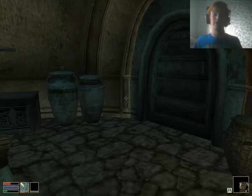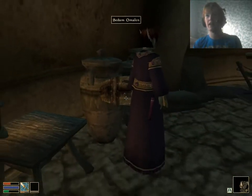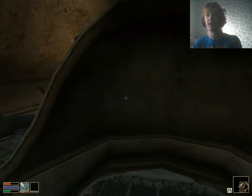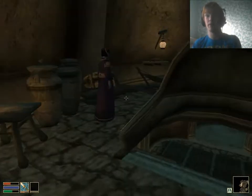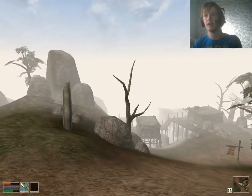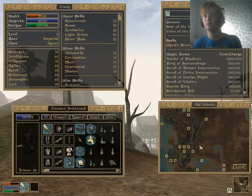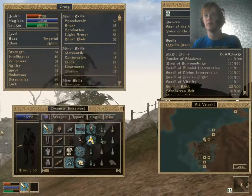Hello again guys and welcome back to Elder Scrolls 3 Morrowind. We're back here at Alvalothi. Obviously I ran into a bit of a problem in the last episode - I sold my Imperial armour to this guy, the one which actually counts as an Imperial uniform, and I can't get it back off him because he's probably got it equipped. I did some research and I believe there is a guy at the fort outside Balmora who actually sells Imperial armour.